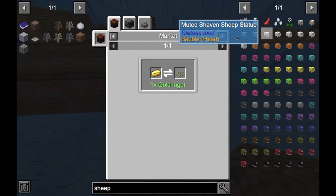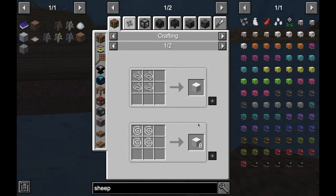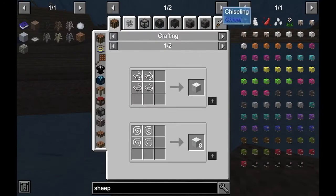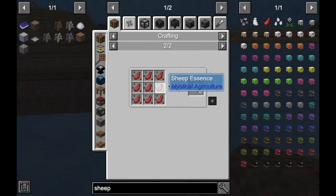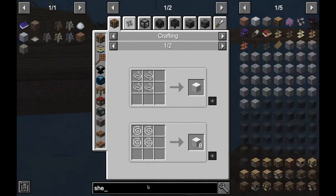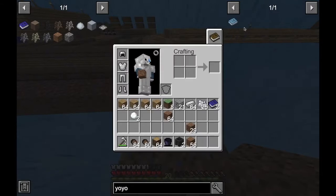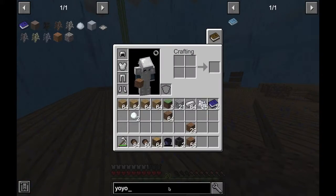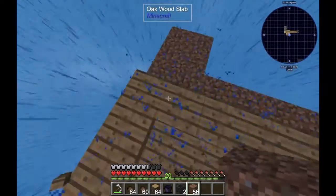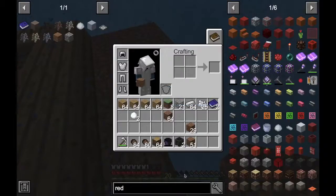Okay, muted shaved sheep statue. How do I make wool? Oh, string — or cauldron. That's weird. Cord, yo-yos or something — oh there are yo-yos, I didn't know that! Anyway, I am mostly looking for redstone because the redstone repeater is so OP. All I need is a red flower and I think a dirt sapling, if I am correct.